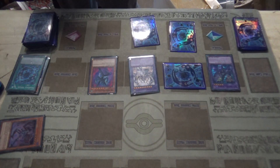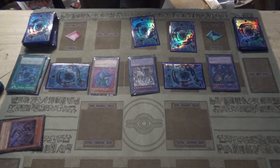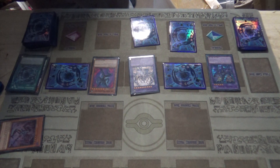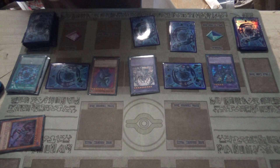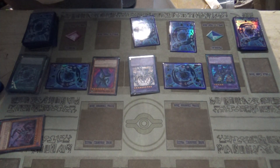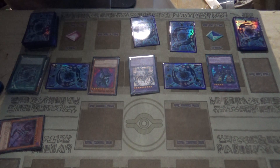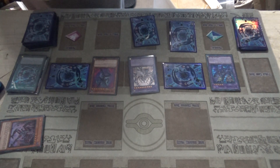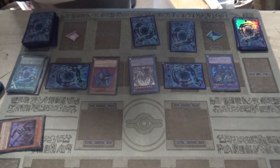Since I have yet to normal summon, I'll set this monster in defense mode. I'll go ahead and have my Windy — this monster is worth 2200 — attack him. He has two face-down cards. He activates Space Contract, laundering the effects of all Dark Contracts in the spell and trap card zone.